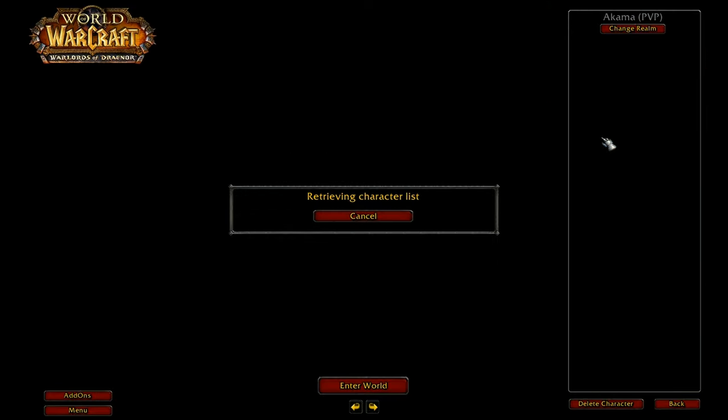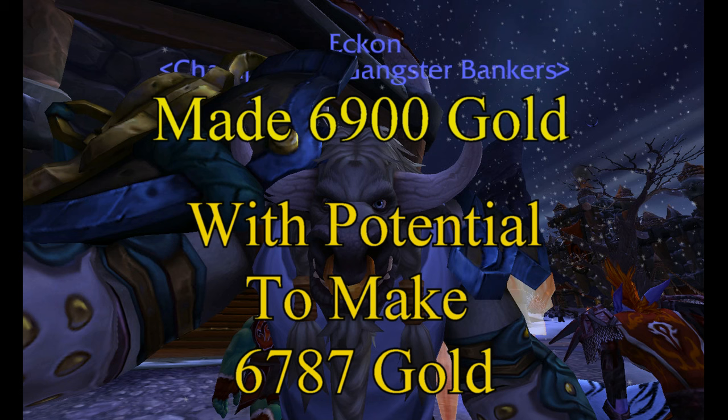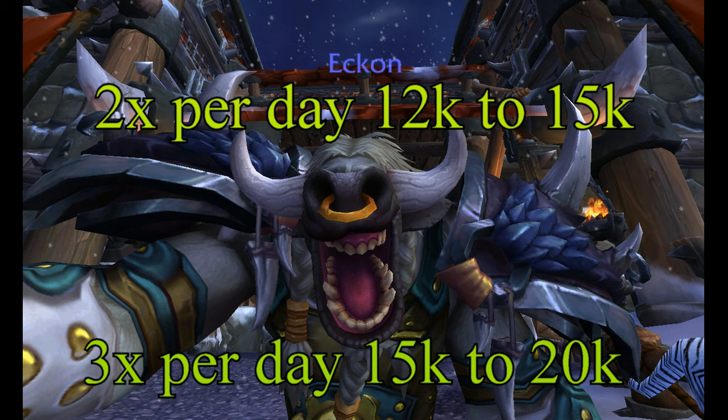I'll log out. I'm just going to blow through the rest of them and show you the totals. As you can see, I made 6,900 gold with the potential to make 6,787 gold. You can do that twice a day - some missions you can do even more than that. Some missions are really short, some are long. So you have the potential, with your followers alone, to make anywhere from 12,000 to 15,000 gold a day just doing your follower missions twice a day. You can do some three times a day.